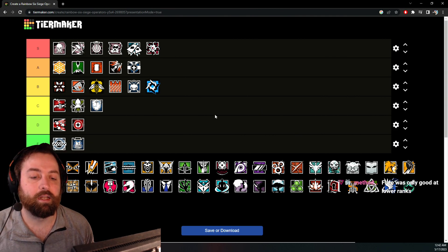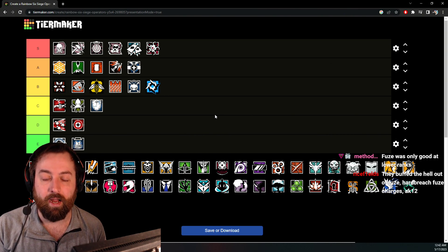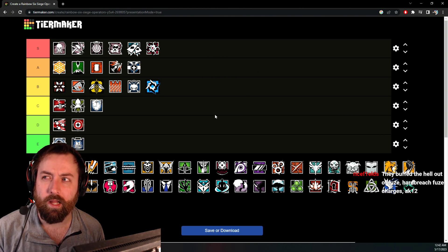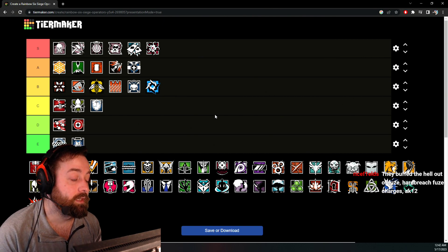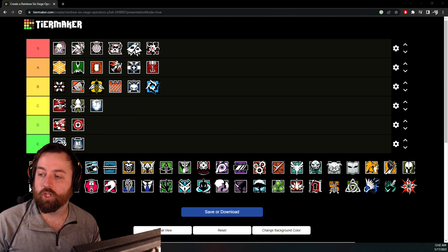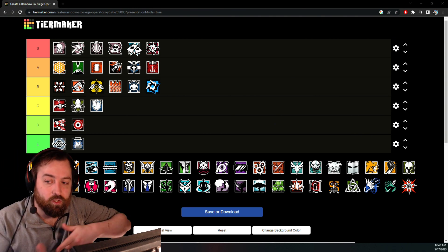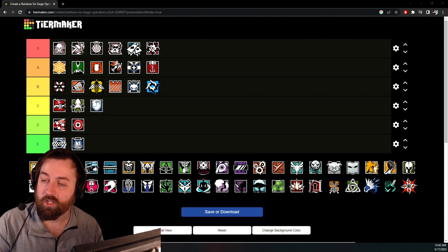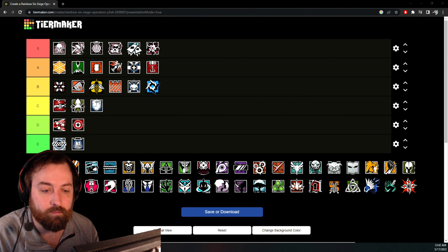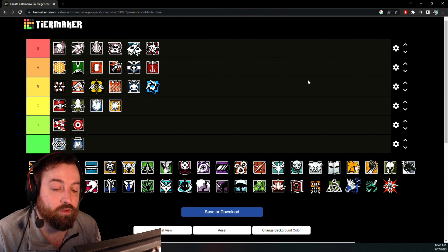Glaz — D tier. Very situational, can be strong in the right situations, but in almost all situations you're going to hear 'why are we going Glaz?' Kapkan — can't go wrong. Those traps are extremely obnoxious, especially on console. Having to shoot the door while a defender is swinging you is super annoying to play against. For that reason it's a powerhouse. Blitz — again situational with the shield, but can be really strong in the right hands and extremely annoying to die to.